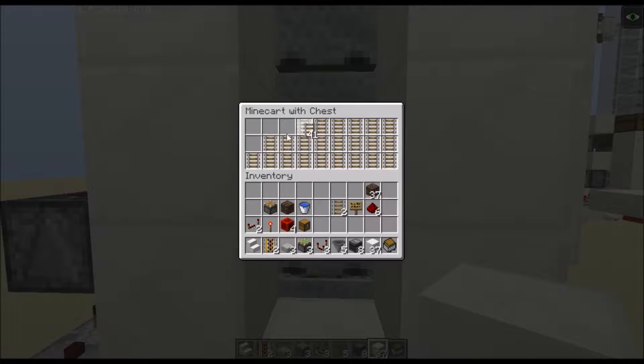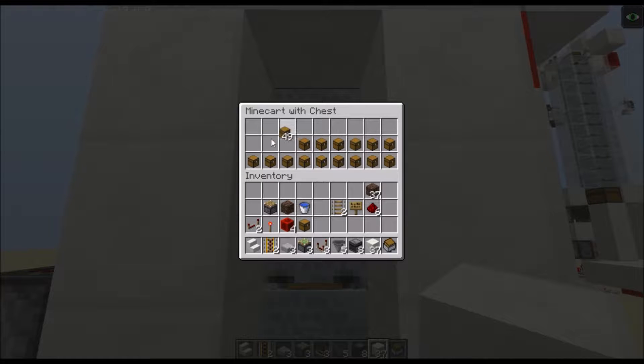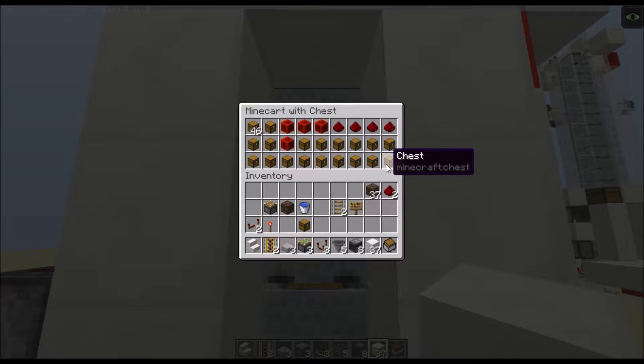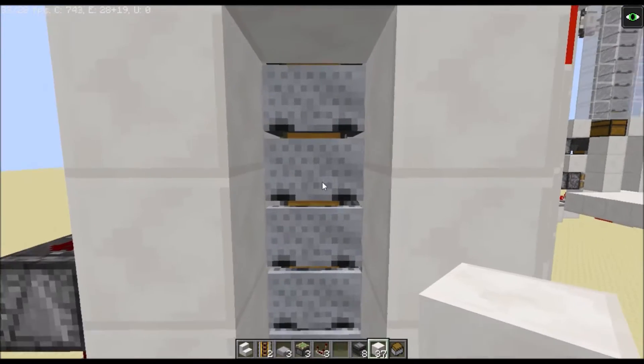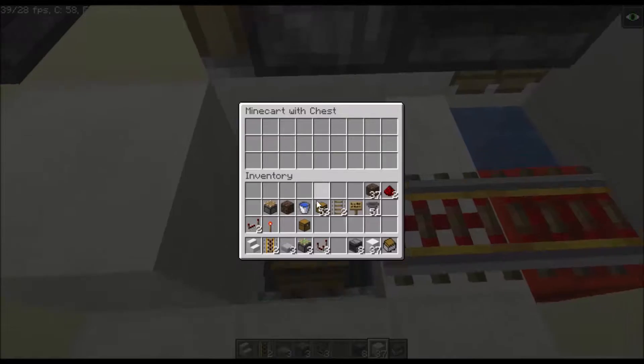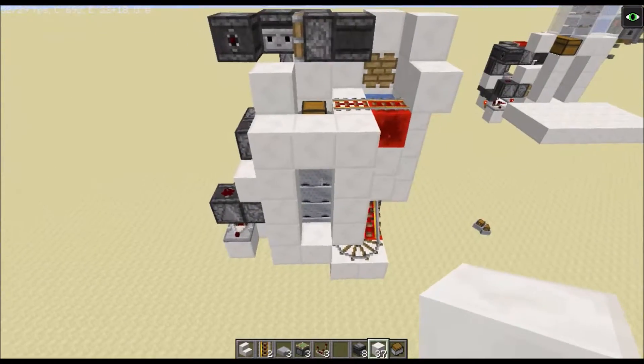Each minecart should have its own specific item in it — one in each space — and then the rest will start filling up on its own. You can even have many items in the same zone. Fill it up like so — there's not really any pattern to it, it doesn't really matter how they're filled. A lot of them have chests in them. You can also have multiple minecarts with the same item, which is good about this design.